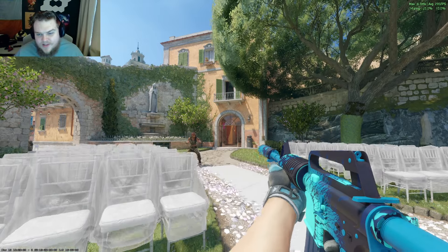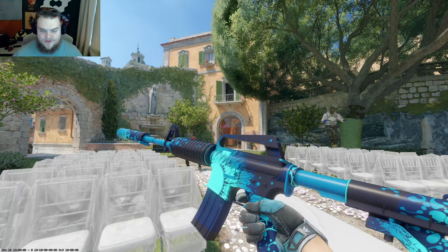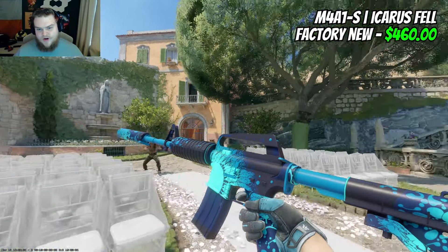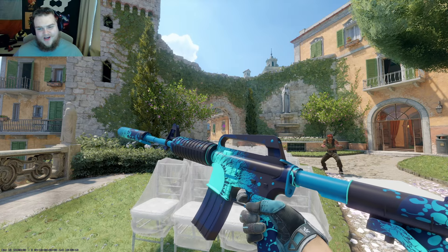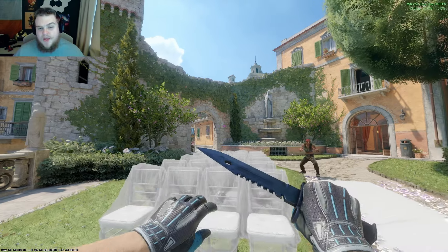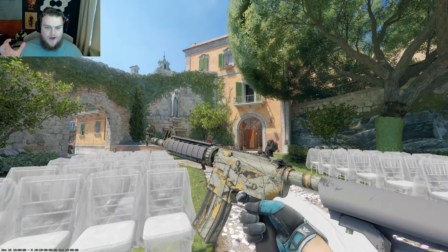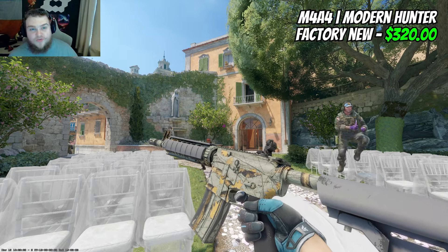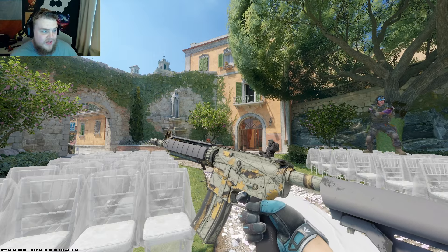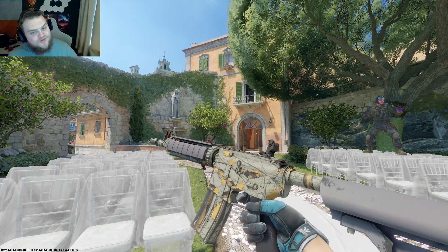I may have let a little personal preference slip through for the M4A1-S, but it's going to be the Icarus Fell — Factory New, $460. Running this combination with a Vulcan is such a nice move, it comes together so nicely. Then maybe a surprise pick for the M4A4: the Modern Hunter — $320 for Factory New. It's float-capped at 0.06, which is why it's so expensive in Factory New compared to minimal wear, but I think it's worth it.